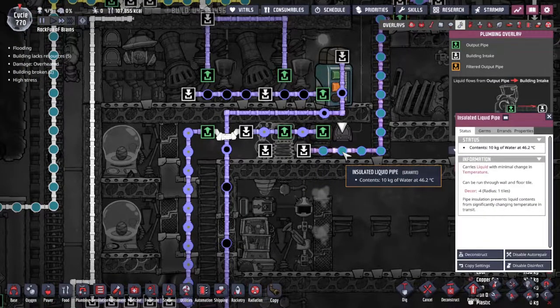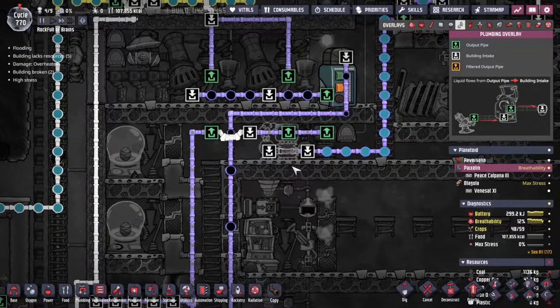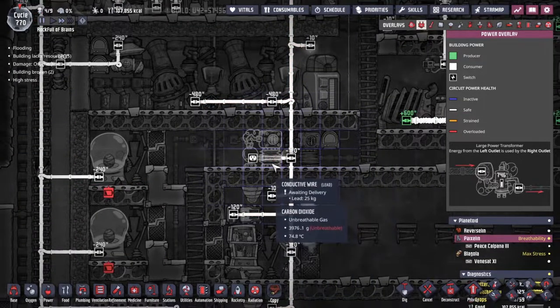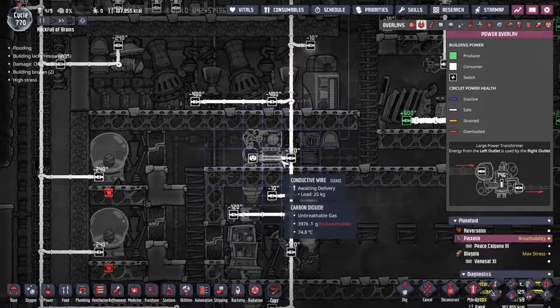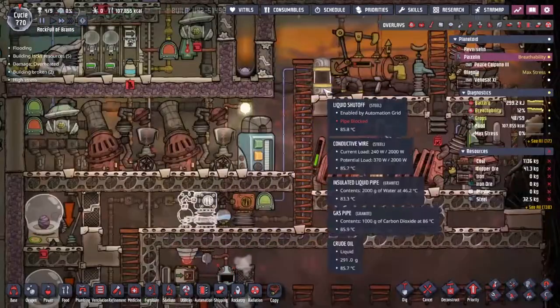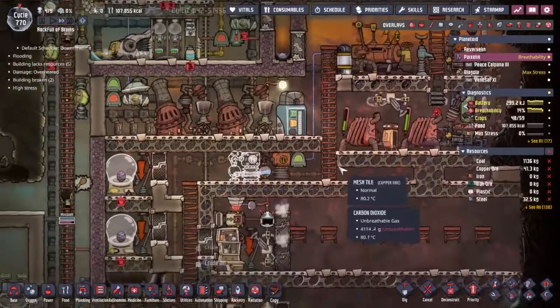We can totally fit another one in — let's do it. Let's put a steel one before all the steel disappears. The pipes are pretty much already hooked up, that's nice and simple. The power also needs to just jump across fairly simply. This controls the water flow — that should be fine.